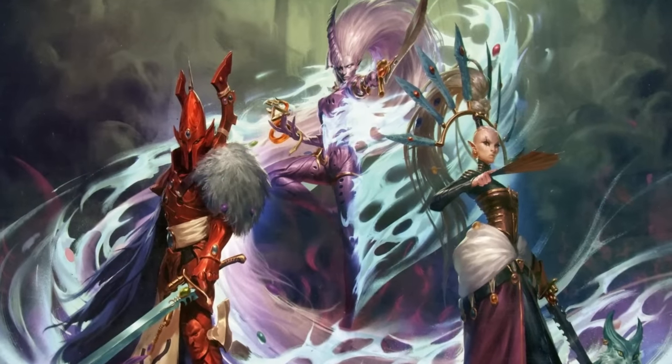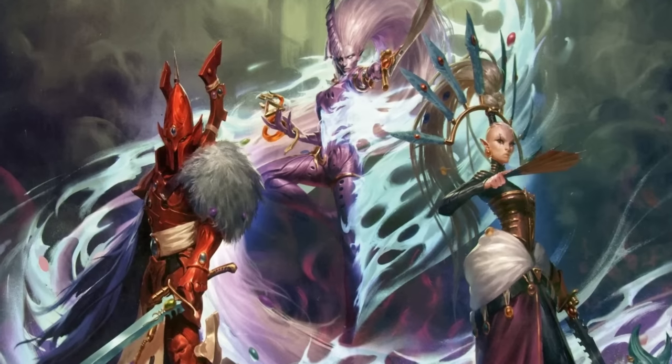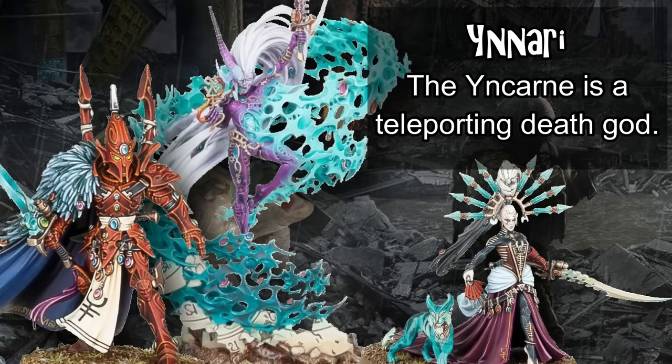Last but potentially least in the Eldar factions are the Ynnari. These are nominally an Asuryani army eligible to take units from other Eldar sub-factions, notably Drukhari and Harlequins. In exchange, you lose access to some core craftworld units like Phoenix Lords and some powerful psychic powers, but unlock melee-focused sub-faction abilities and a unique trio of special characters called the Triumvirate of Ynnead. The most important of these is the Yncarne, a huge melee monster that can teleport around the table any time any unit from either side is destroyed, making it extremely difficult to pin down. The result is a close combat-focused and highly technical army that is almost unstoppable in the hands of a good player.